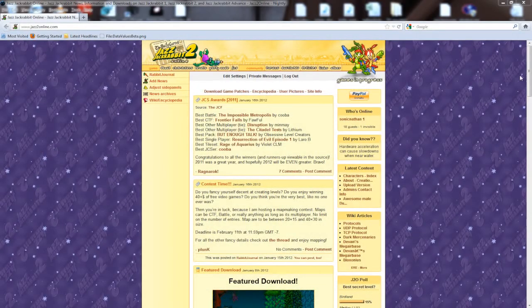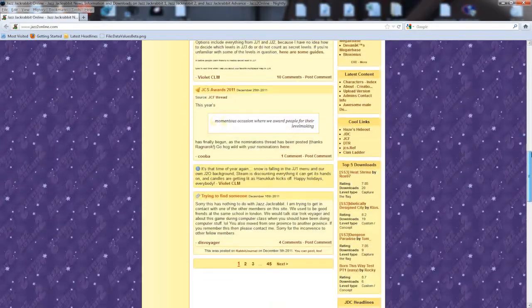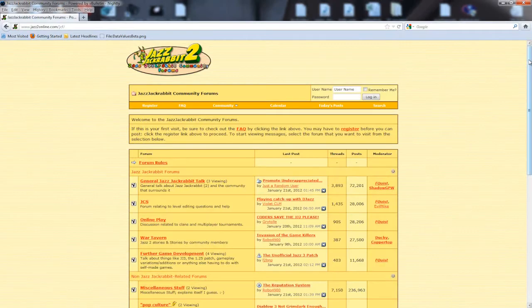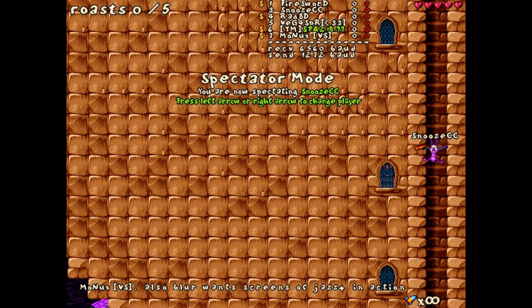The Jazz Jackrabbit community is something else. I always say the Counter-Strike community is the most devoted community out there, but I think the JJ2 community is about there as well. Despite the game being over 10 years old, the community is still thriving. On Jazz2 Online, new levels are constantly being uploaded and the forums are still very active. The community has come up with many different programs and updates for the game, such as Jazz Sprite Dynamite, which lets you view the game's animations, and JJ2+, which fixes many glitches and completely revamps the multiplayer.